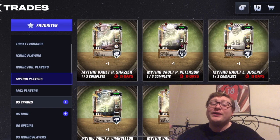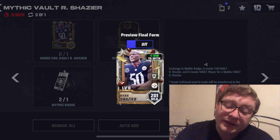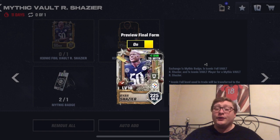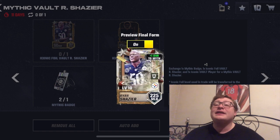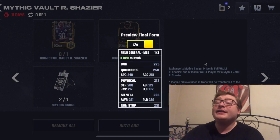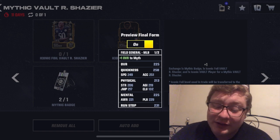So let's start with Ryan Shazier — again, he's a middle linebacker from the Pittsburgh Steelers. Going to go ahead and check out his final form. Now all three of these players can go all the way up to 225 overall, making them some of the highest overall cards in all of Madden Mobile 24. So let's go ahead and flip him over. All three of these cards will give a plus one to Mythic players. That is great to see.